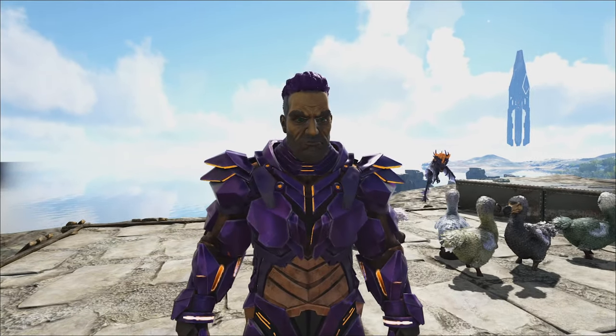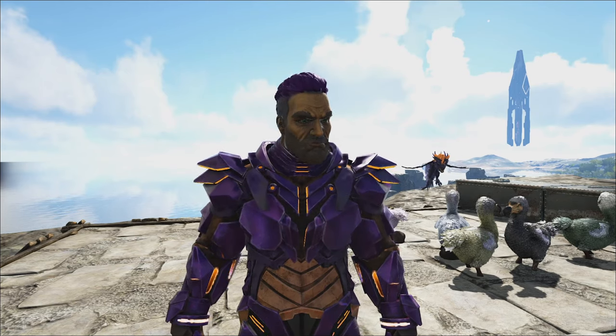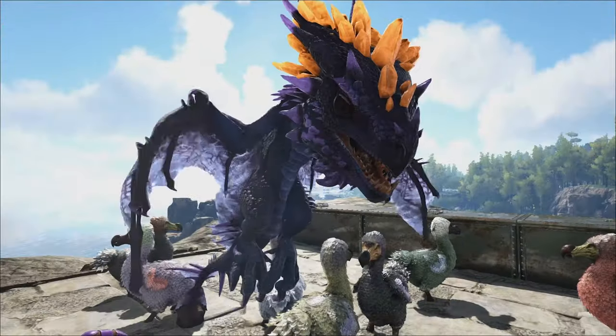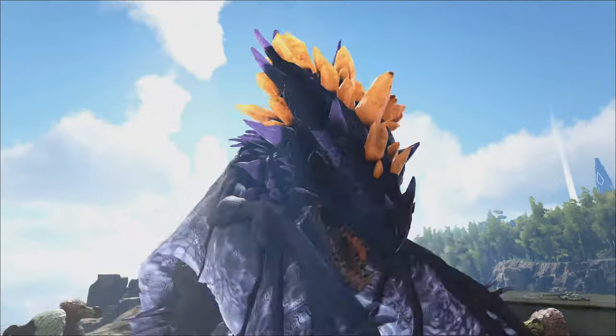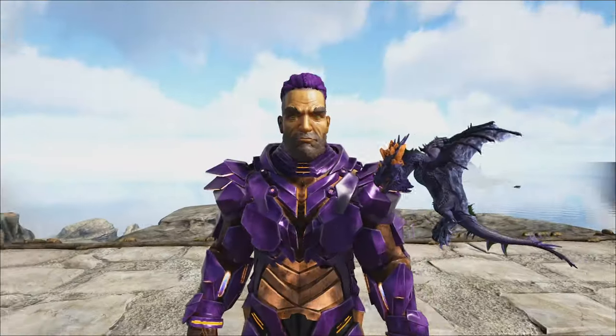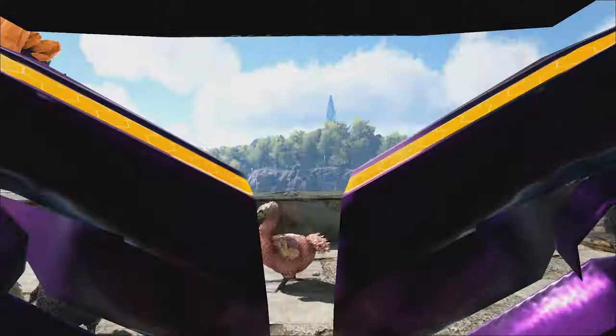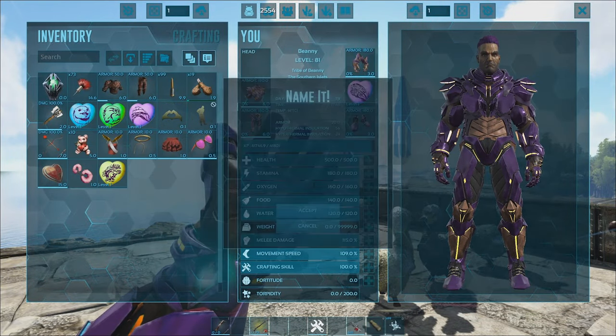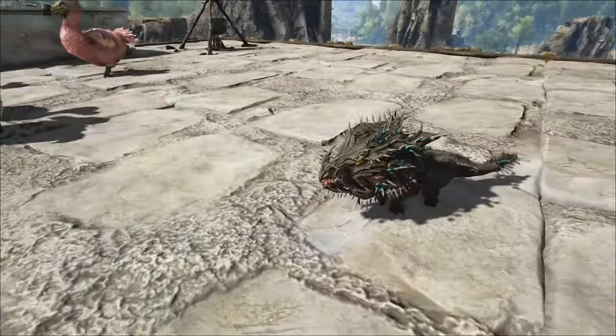Did you check out the chibi video? If not, we'll do a quick overview. This was the Crystal Wyvern chibi, and it's pretty awesome. Every Crystal Wyvern will have these orange crystals on top, but the colours may vary. We luckily got one that matches our skin — how cool is that! You can also get a Vellanosaur, which looks like this.